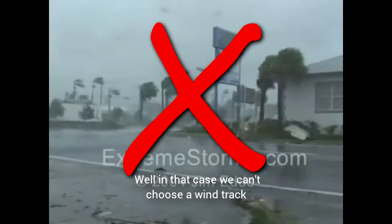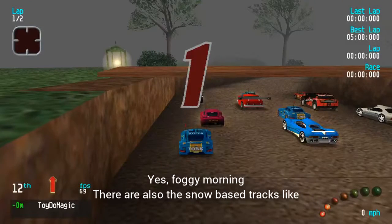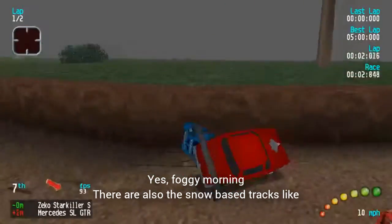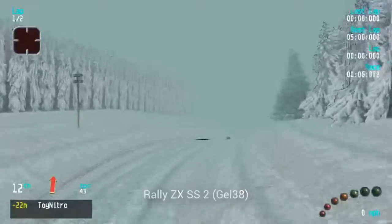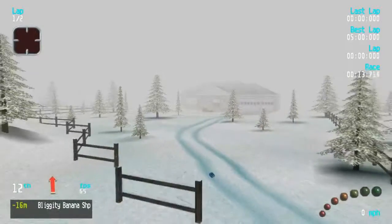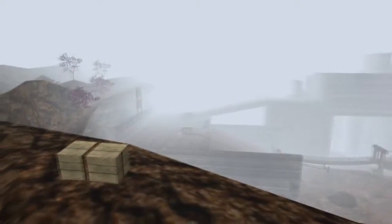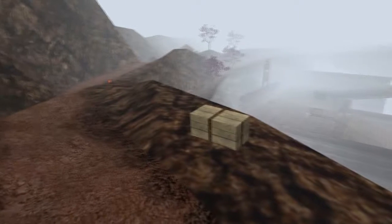But in that case, if you can't choose a wind track, you can always choose a fog track. In fact there are many fog tracks in Re-Volt, like Foggy Morning. There's also the snow tracks, like Rally ZX SS2, Arctic Air, and Natural Frostbite by Zak, which has foggy or misty elements. But most importantly, Foggy Morning and Misty Valley. Well, it's misty not foggy, but foggy and misty are related.